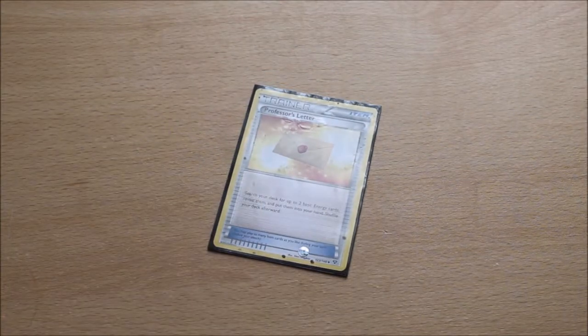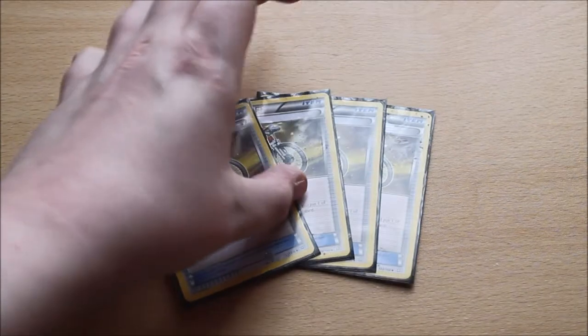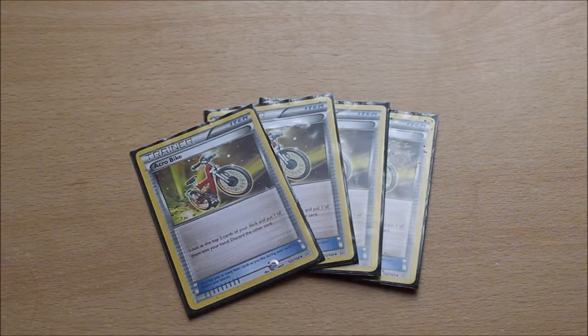More energy searching with Professor's Letter: you search your deck for up to 2 basic Energy cards, reveal them, and put them in your hand. Normally you will be searching out two — you'll rarely search out one unless you only have one left. And finally, we have 4 copies of Acrobike, a prominent card. You get to look at the top two cards of your deck, pick one to put in your hand, and discard the other. So even if you build up your discard pile, you can get those cards back with Lysandre's Trump Card as and when you draw it.